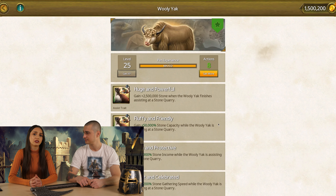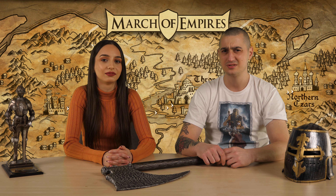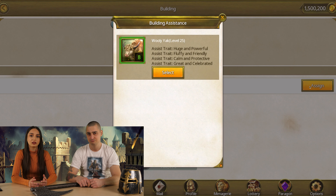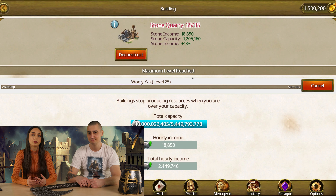All except one — the new animal companion, the woolly yak. Check it out, it's so fluffy I want to hug it. It kind of looks like a cow, doesn't it? The woolly yak is sweet and charming — it's an assisted animal that can be assigned to your stone quarry and boost your stone production and gathering abilities.